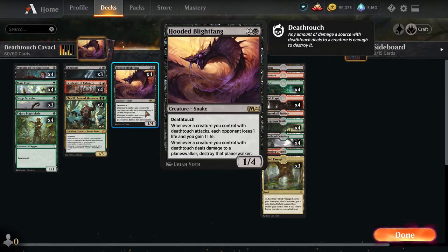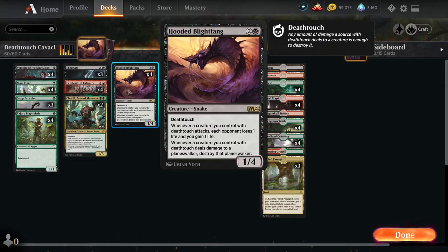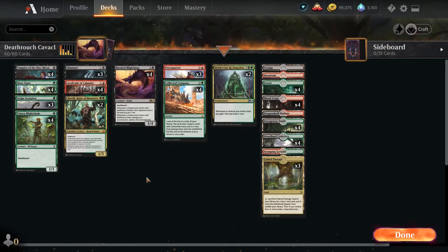Here's a really cool thing you can do: with Hooded Blight Fang out, plus Blight Fang and Cavalcade, every time you swing at someone you deal two damage and gain one life. If you have a whole bunch of them on the field you can do a lot — 9, 10, 11, 12 damage in one go — which is really neat.